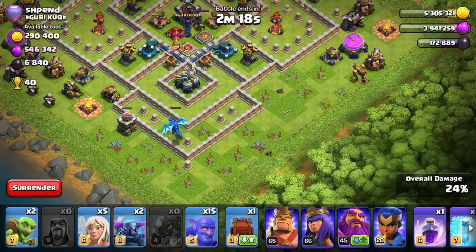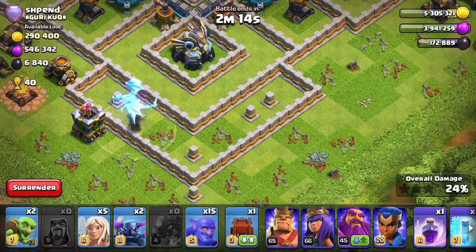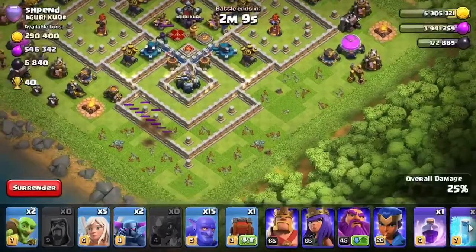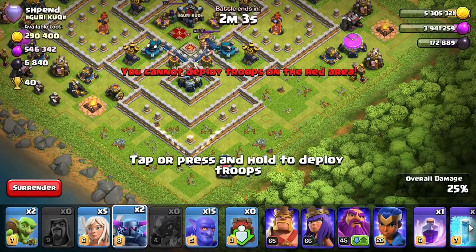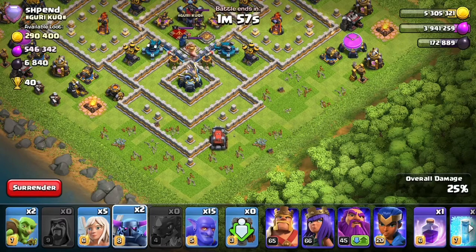The electro dragons die in there, but the lightning strike takes out that Archer Tower - that's good because that means the eagle artillery is potentially the nearest target from where I've just dropped the wall wrecker. The wall wrecker can get through a few walls without even being hit by any defenses.